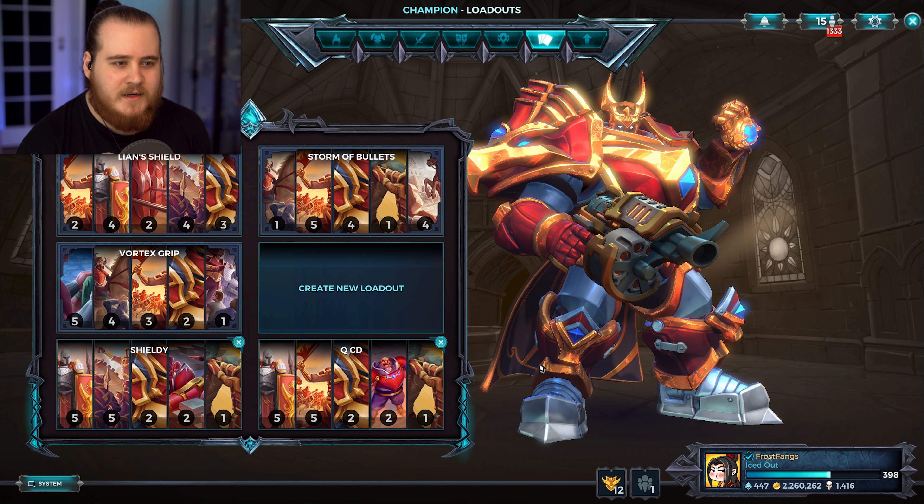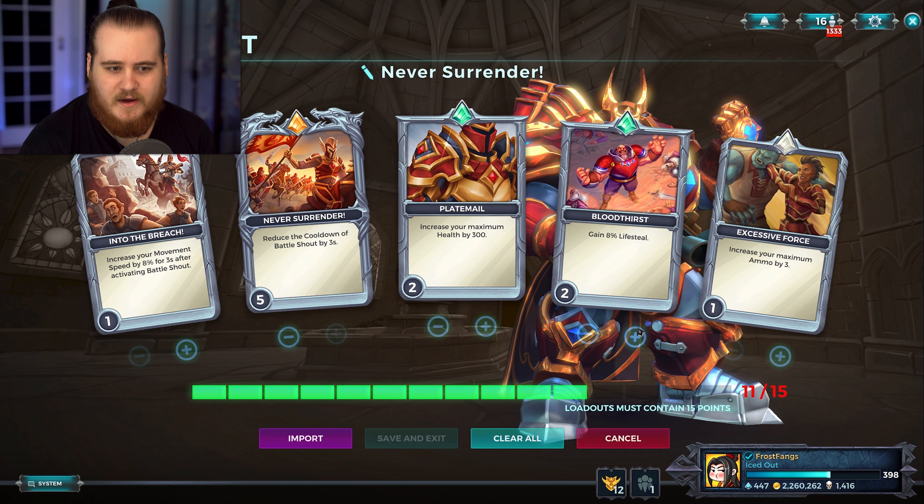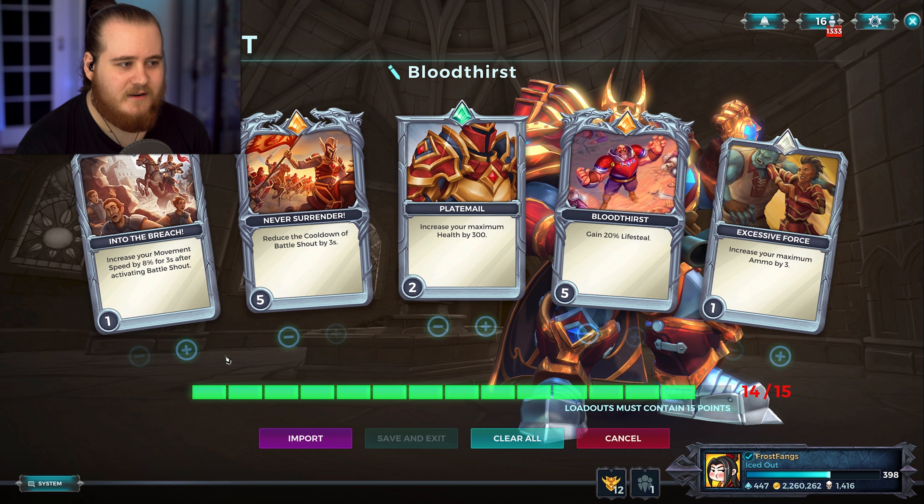I've got two different setups here, but we're going to build a separate one for this video just to fully go in. I reckon what I'm going to go for is just standard Kahn but without Hope Guard in it, because we're not going to be playing with our healer very much, so we'll just change it out for some movement speed. We'll go for max lifesteal.